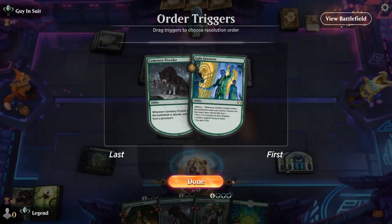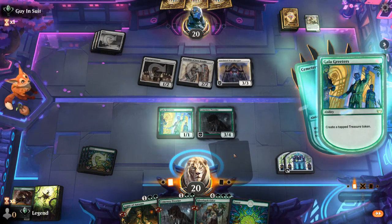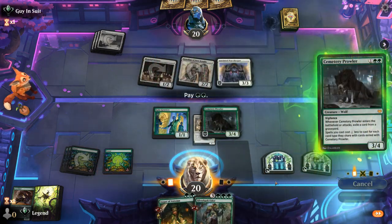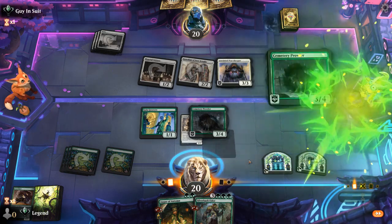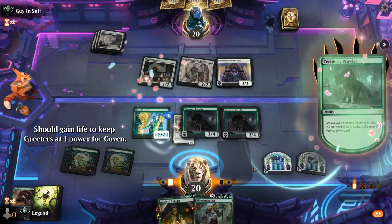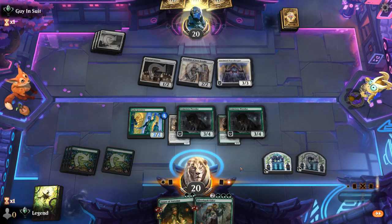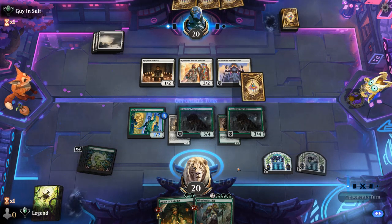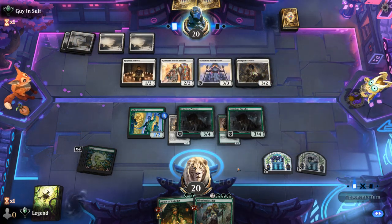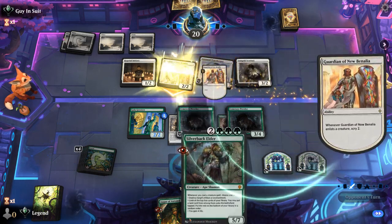We exile the opponent's Sentinel, which also helps if they have Serra Paragon. Make another Treasure, then play another Prowler so next round we can go off with Augur of Autumn without exposing it to removal first. The second Prowler gets a +1/+1 counter. Silverback is back to five mana as it should be — Sun Gold Sentinel is fine, Guardian can hit us for five but we'll take it since plenty of life gain is coming up.